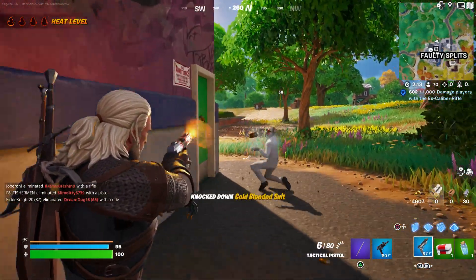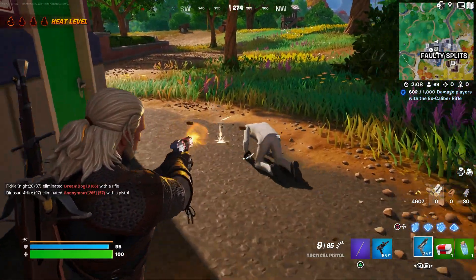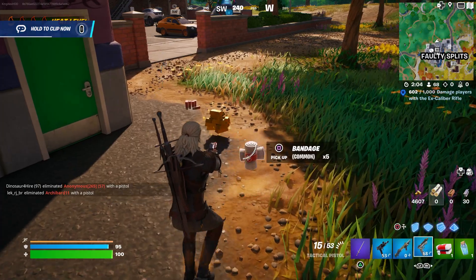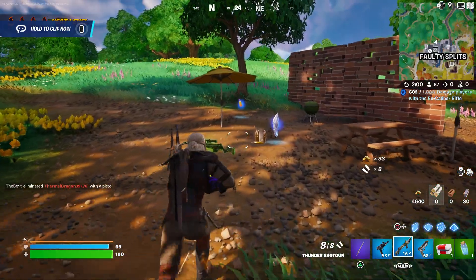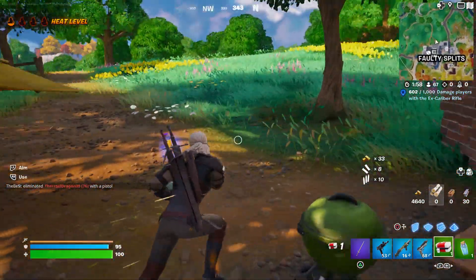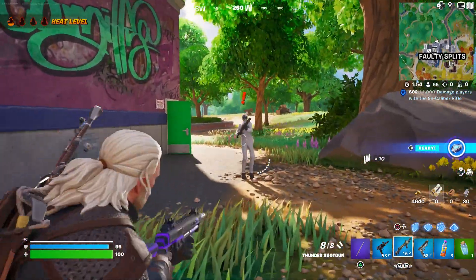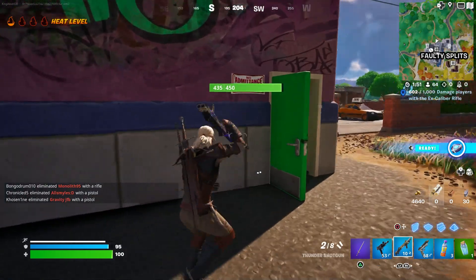Switch your weapon as fast as possible and there you go — he'll start crawling and you can take him out. He does drop one of the rare weapons, really rare, and these weapons are really good. But these are not the exotic weapons — just to be clear. Now you have all the boss enemies that will come and try to take you out.